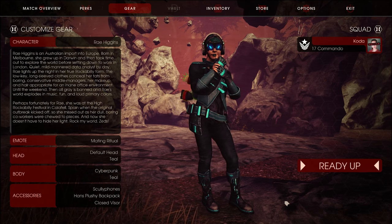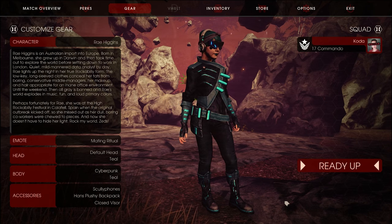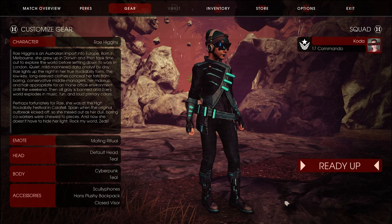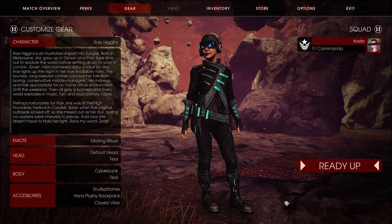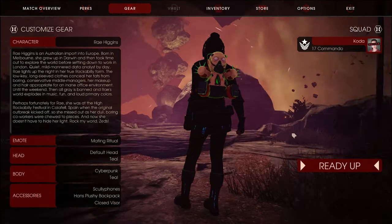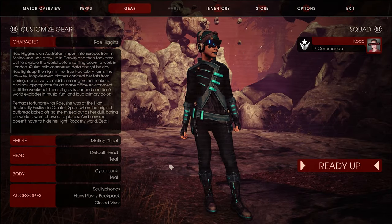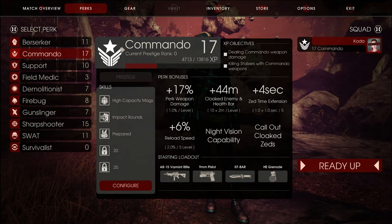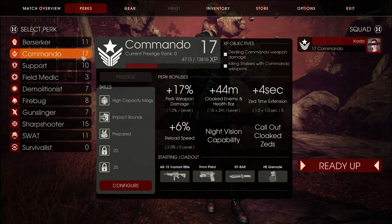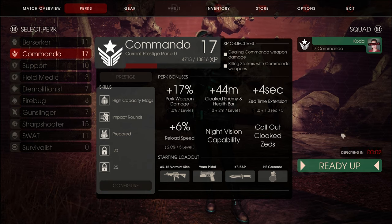We are back at it in Killing Floor 2. I am on the Nightmare map, which I promised you guys — it's a very cool Levolution map. This time I'm going to be playing as Ray Higgins, who I have kitted up with some pretty fancy futuristic stuff because right now it's the Cyberpunk update. I've unlocked some cool stuff like these goggles, this overall outfit, headphones, and then this funny little Hans backpack, who is one of the bosses we might face a bit later.